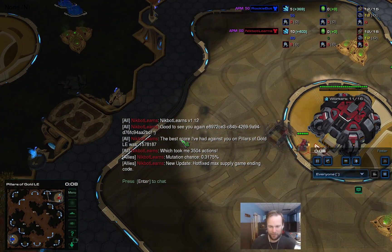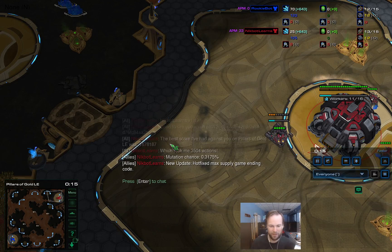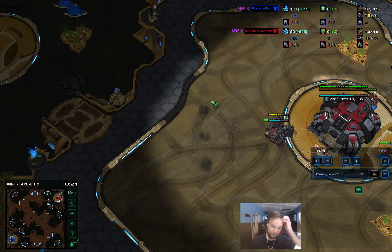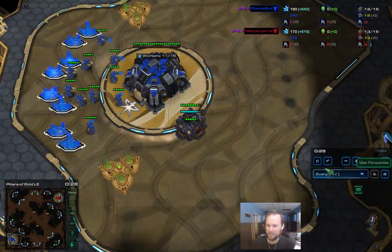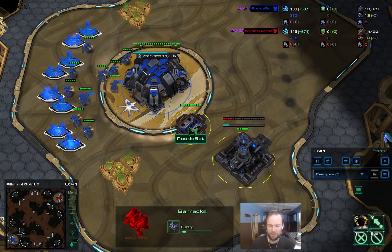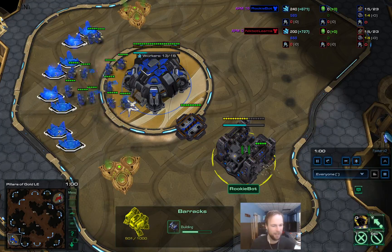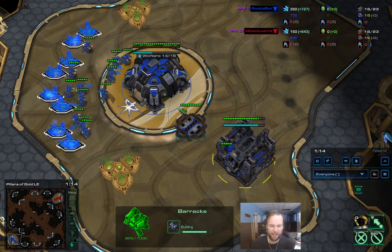Alright, NicoBot Learns. He's played this opponent before - the best score he had was 1.6 million, which is even better than the 1.4 million he had versus his previous opponent. That's a different mutation chance - maybe something that's calculated somehow. Maybe it's a chance that when it plays a game it figures out something better than its current most ideal situation - basically a chance of getting a higher score than its previous best.